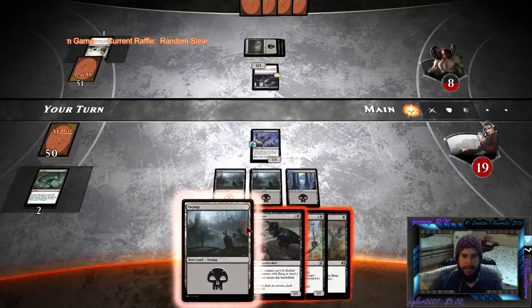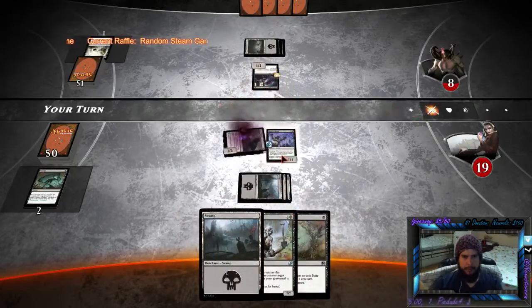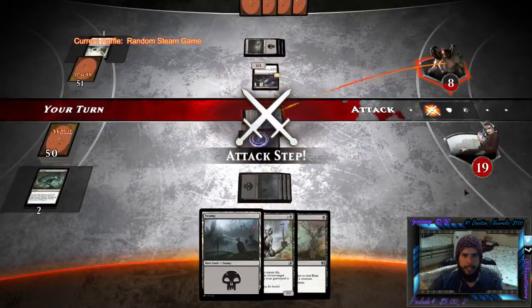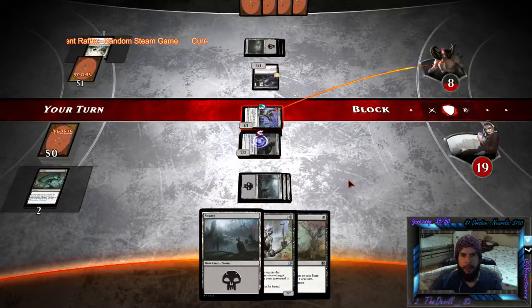Got some more mana — I'm glad for that. I'm at three resources. The Carry-On Crow's got to come out. And I think it's time I attack in. I don't mind messing with the Death Toucher here, because he has Undying, which means even if he dies, he'll come back a little bit stronger.